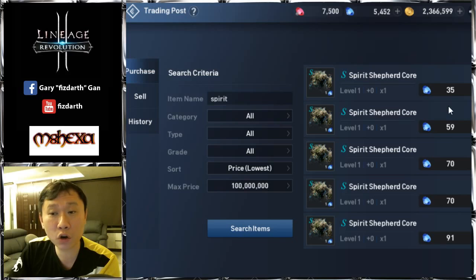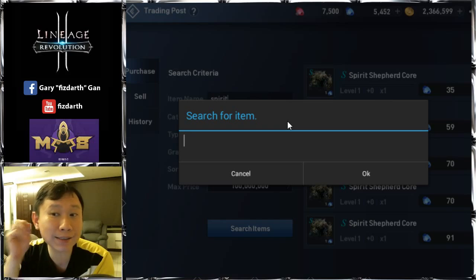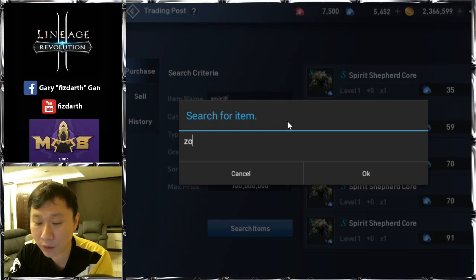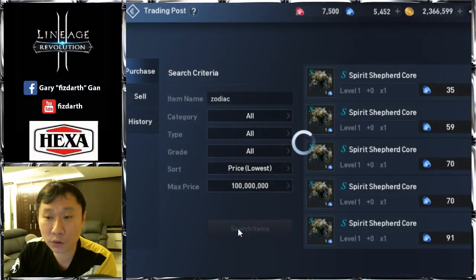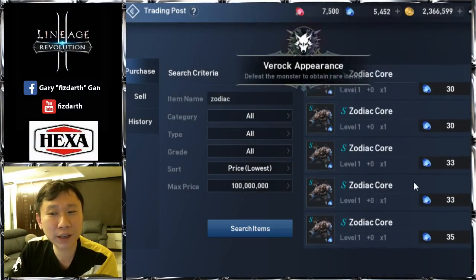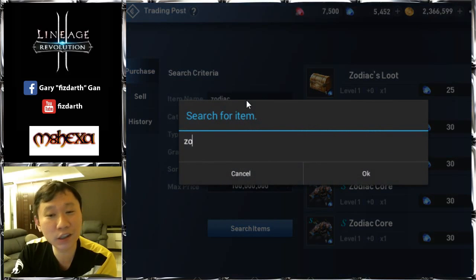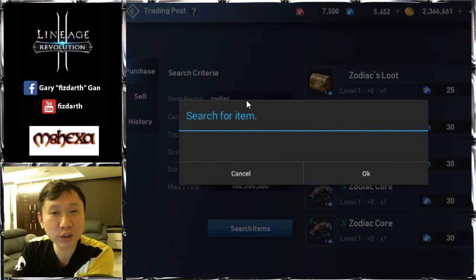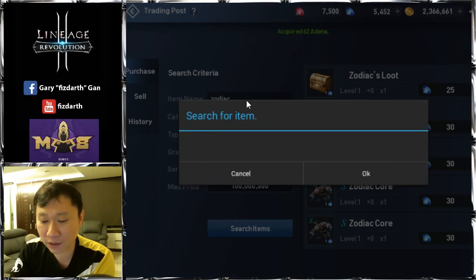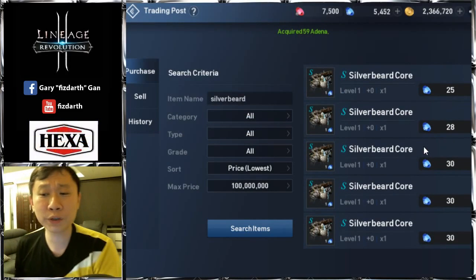That gets you almost 210 blue gems just from Spirit Shepherd cores, and that's from the first map — the initial area. Besides that, Zodiac cores go for around 30, and you can sell them for about 28. The lowest level three cores sell for the highest prices. Silver Bug cores sell a bit cheaper at around 25 to 28.